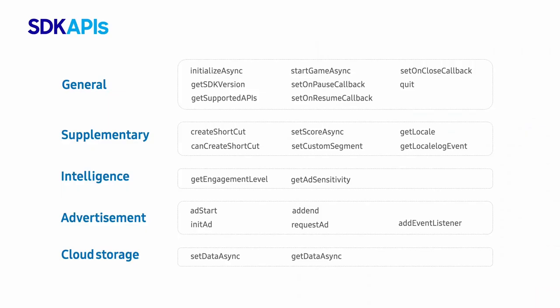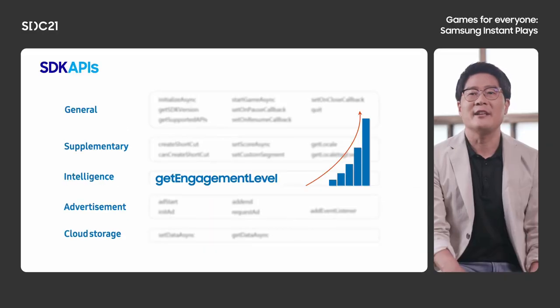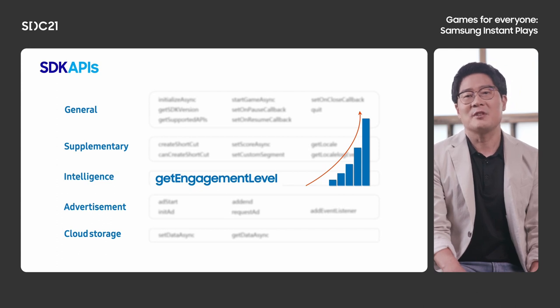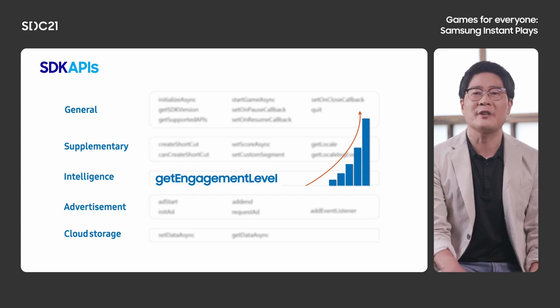This table shows the API list. My favorite is Get Engagement Level. With this API, you can see how much current users are engaged with your game, and you can communicate and serve them differently to increase retention rate. You can check engagement level by date, so you can measure how much you improve user engagement with your game updates.